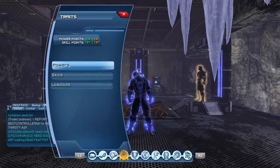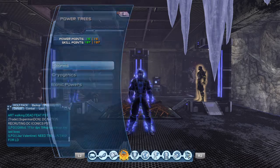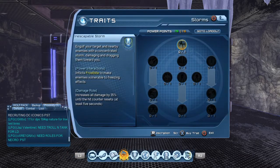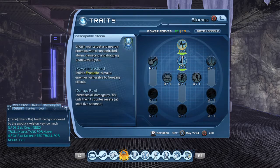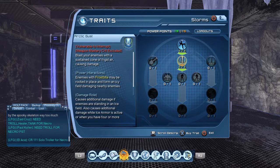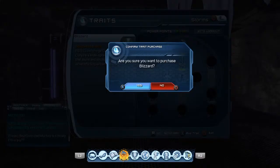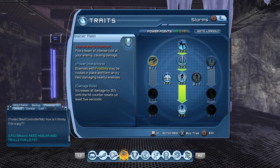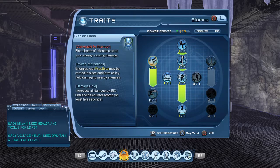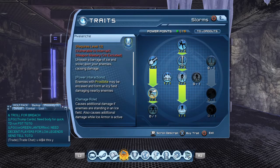We'll go over here to traits, Powers, Storms. Under Storms you always have to unlock the first ones, which is Inescapable Storm, Arctic Gust, Bitter Winds, Blizzard, Wintry Tempest, and then over to the left: Glacier Flash and Avalanche. That is all for your Storms.